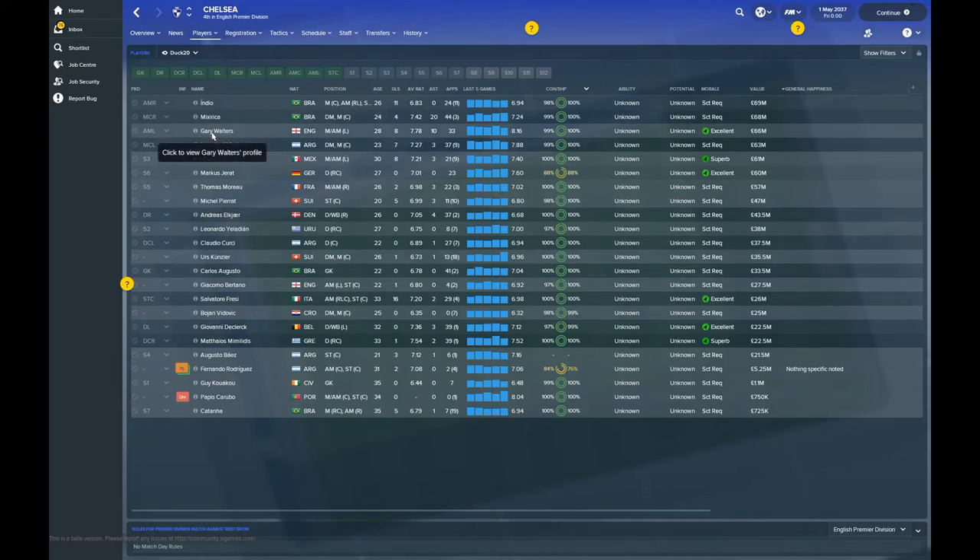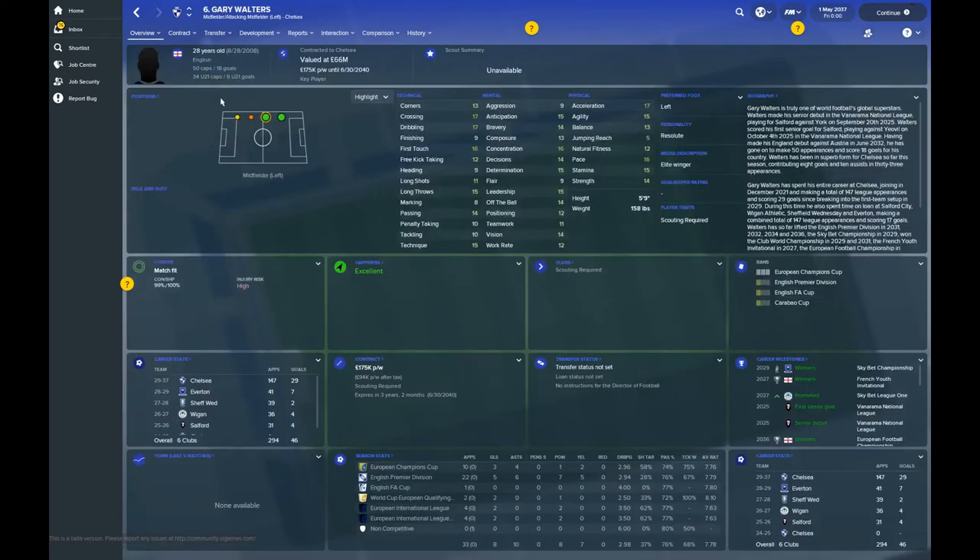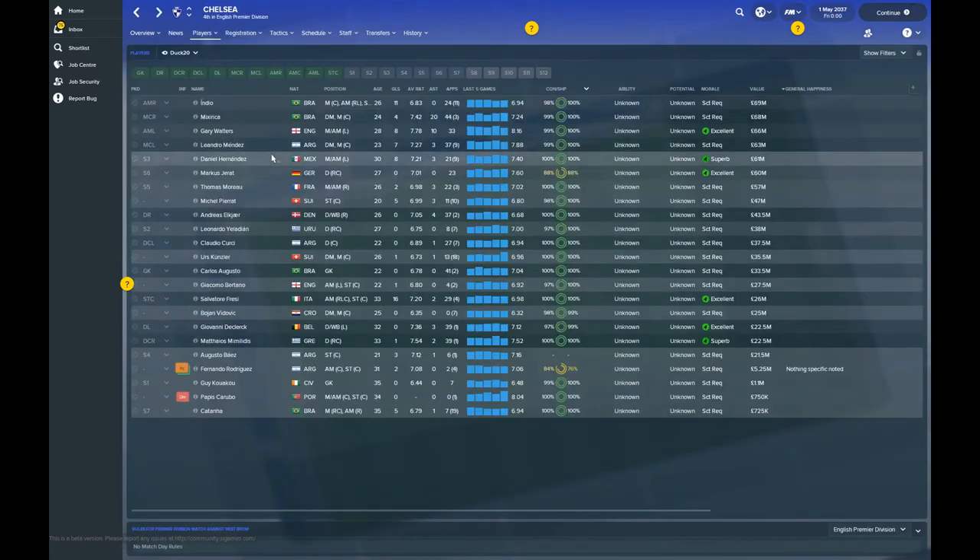Then you've got Gary Walters, an Englishman playing left midfield, worth £68 million, with 50 caps to his name at 28 years old — hitting his peak right now. Then Argentinian Leandro Mendes in defensive midfield at £63 million, and Mexican Daniel Hernandez competing with Gary Walters for that left side of midfield spot. Then German Marcus Gierhardt in centre of defence at £60 million, and another Englishman striker worth £27 million. Brexit and work permit conditions seem to be no problem for Chelsea.